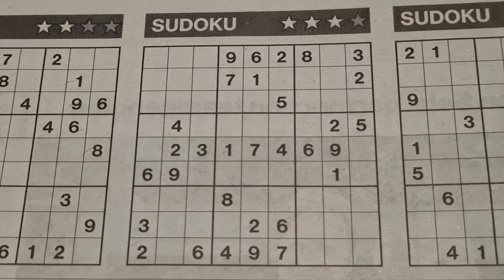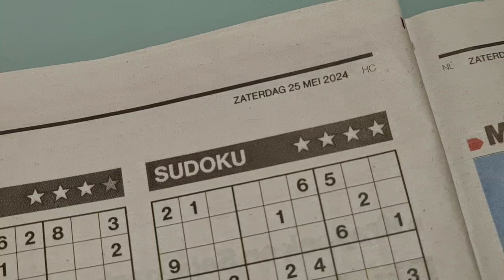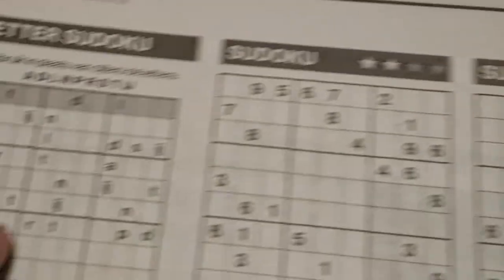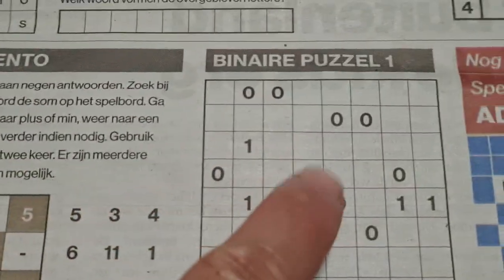Good afternoon everyone, welcome. Today, Sunday the 26th of May 2024, we have the Saturday/Sunday weekend edition. We have here seven extra puzzles: the leather sudoku, two-star, three-star and four-star sudoku, two jigsaw sudokus — one with four stars, one with one star — and the last puzzle is the binary puzzle.